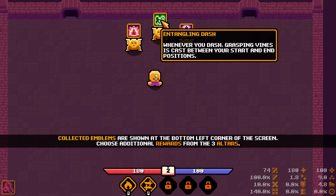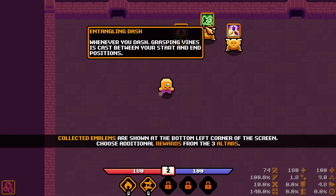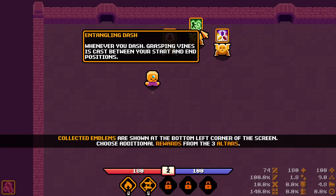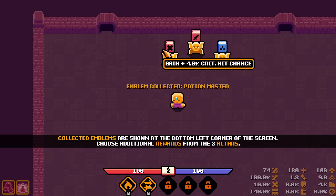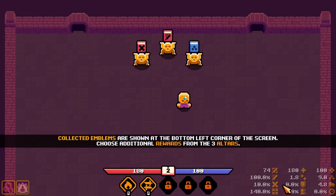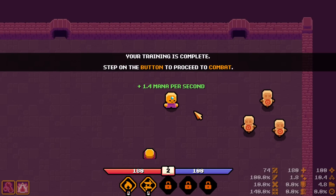Whenever you dash, Grasping Vines is cast between your start and end position. Each type of elemental damage dealt to enemies reduces their damage resistance by 10.5%. I'll go for that. Gain 4% crit hit chance — I have about 10 crit chance right now. Next to attack speed and mana per second. I'll go for mana per second to spawn a bit more.